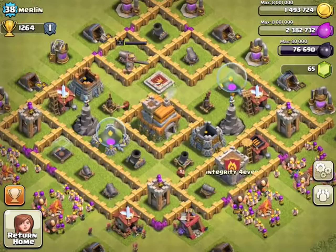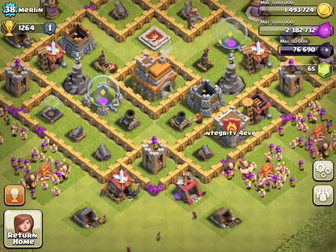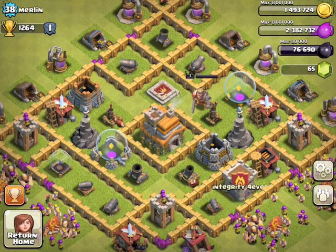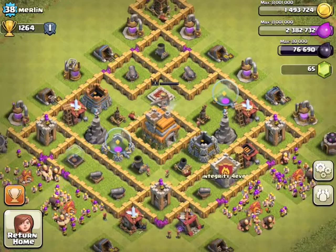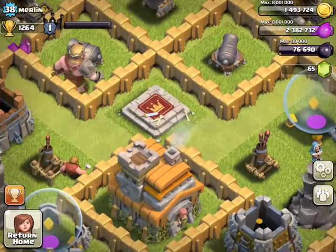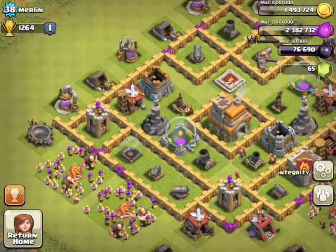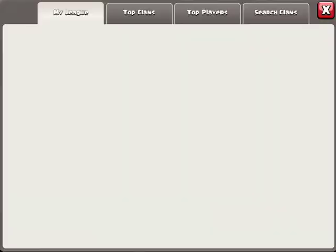Make sure you max everything before you upgrade your Town Hall again, because that is the smartest thing to do — I have learned that over one year of Clash of Clans. Upgrade those Air Defenses as you are doing, because Air Defenses are vital once you get up in the trophy count. You might also want to move those walls and make another compartment around that Barbarian King, because more compartments means troops get distracted and have to go through another layer of walls.